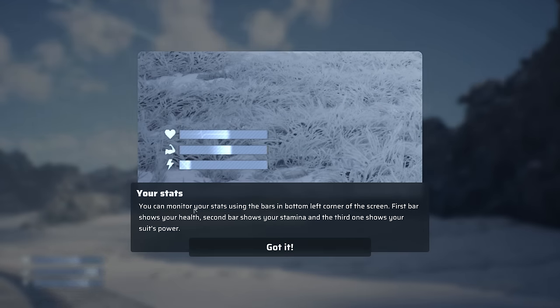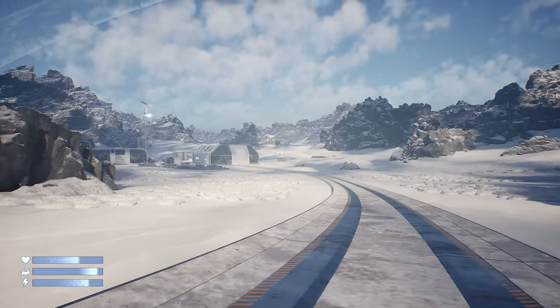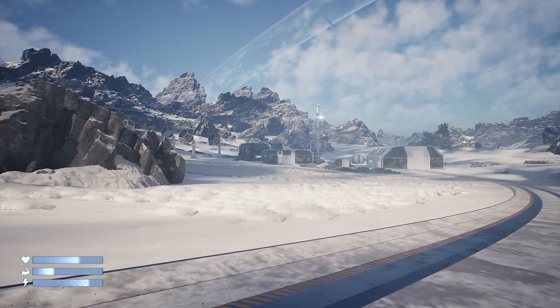Your stats: you can monitor your stats using the icons in the bottom left-hand corner of your screen. The first icon shows your health, the second shows your stamina, and the third shows your suit's power. And the reason I'm going to enjoy this is because right now there aren't many games like this.